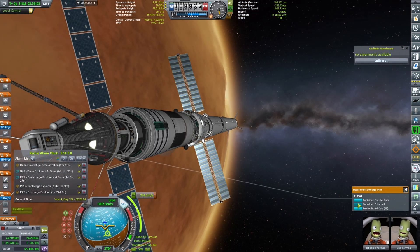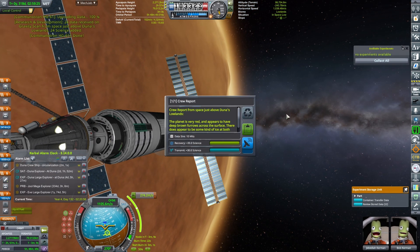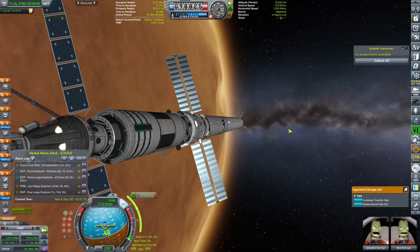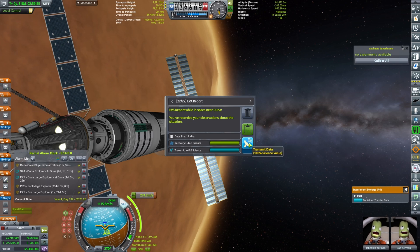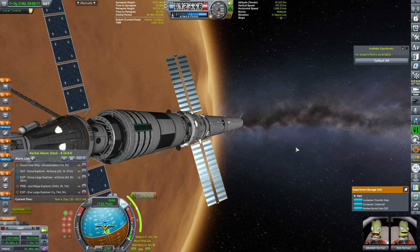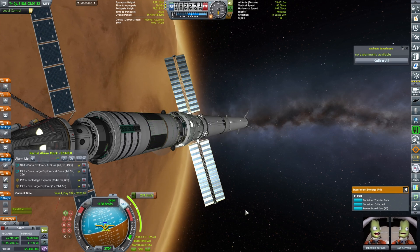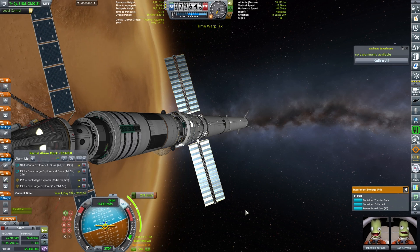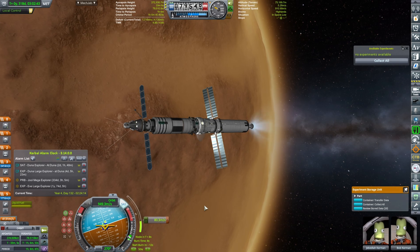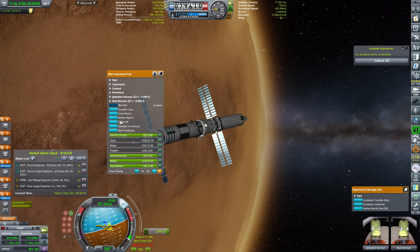We should collect all science into the science container and restore the experiments just in case. Gravity scan, crew report — those are both biome-dependent. Just making sure everything is transmitted. No more experiments available. The burn will be in 2 minutes and 35 seconds. Let's get ready — burn in 50... 30 seconds... 10, 5, 4, 3, 2, 1, ignition. There we go. The second or third stage kicks in.